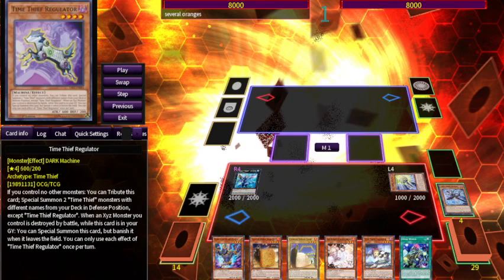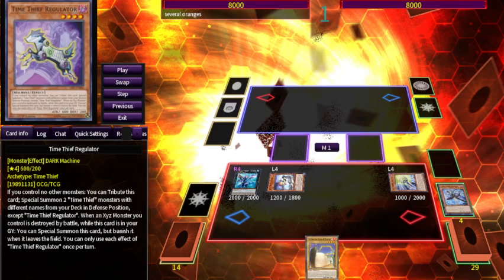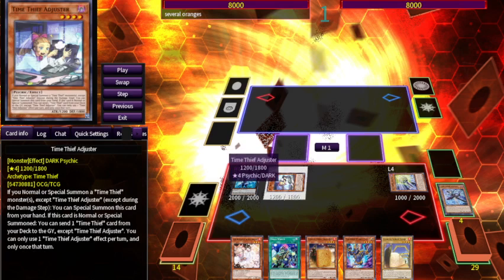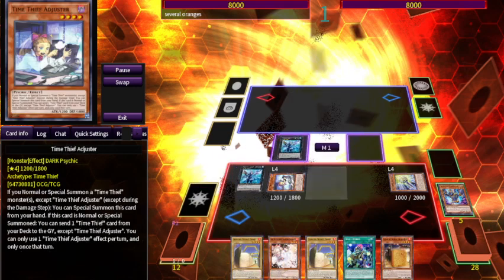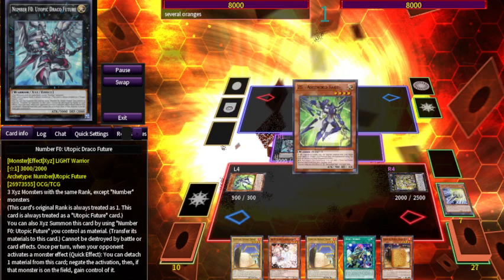The Magic II support works better for Sue Ship than it does for Magic II, which is pretty cool. You can also search the counter trap that negates spells and traps, but you do need a Time Thief monster on the board — that's not always easy. You can search this card and get another level four for free, so one Regulator equals about four level four bodies. You need to run two copies of Magic II Spirit — it's not a once per turn, it's literally an on-summon effect.